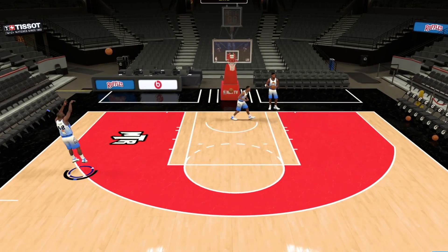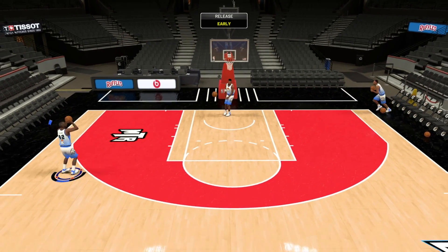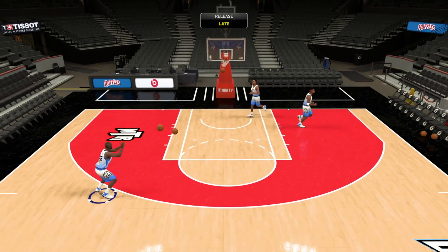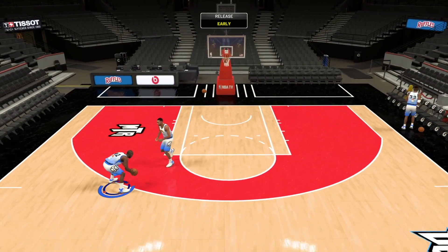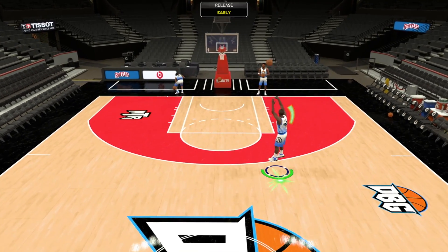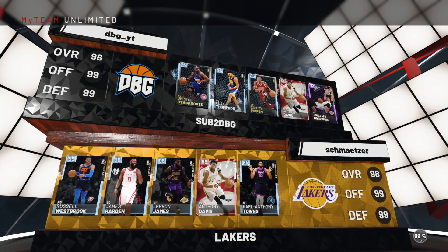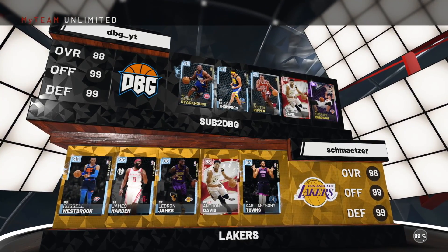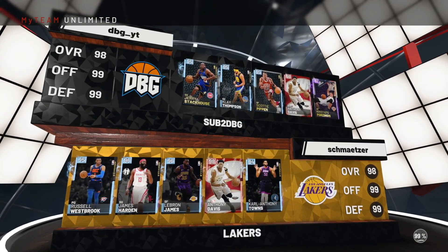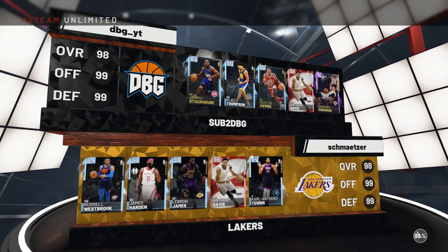Now let's get on to the game. We're playing against Russell Westbrook, James Harden, LeBron, AD, and Karl-Anthony Towns. I'm surprised they got a team this high rated with a card as bad as Russell Westbrook in it. But hey, it is what it is. Hopefully we're okay.